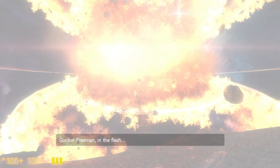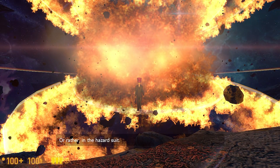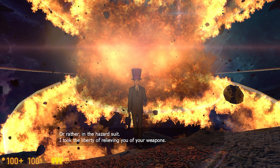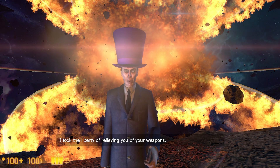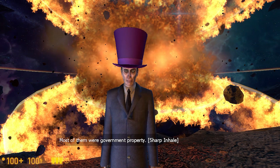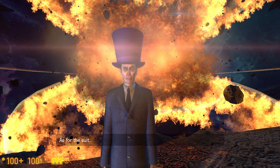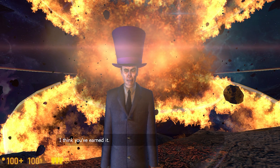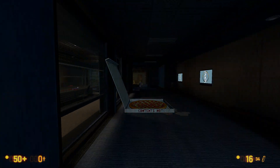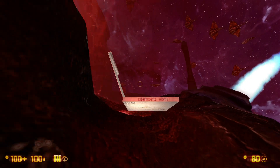Gordon Freeman in the flesh — or rather in the hazard suit. I took the liberty of relieving you of your weapons. Most of them were government property. As for the suit, I think you've earned it. But if you're after something a little different, you could always carry the pizza found in chapter 11 to the end for an even stranger ending.